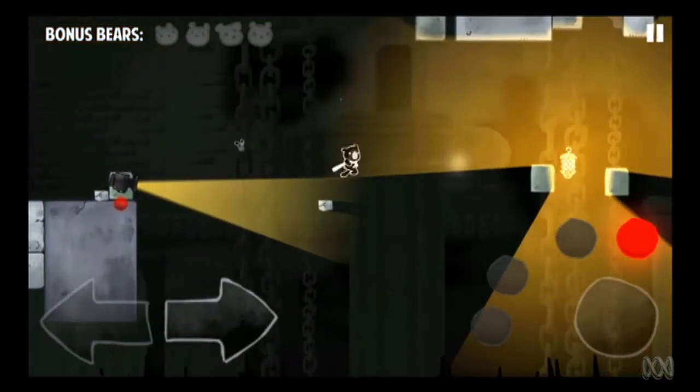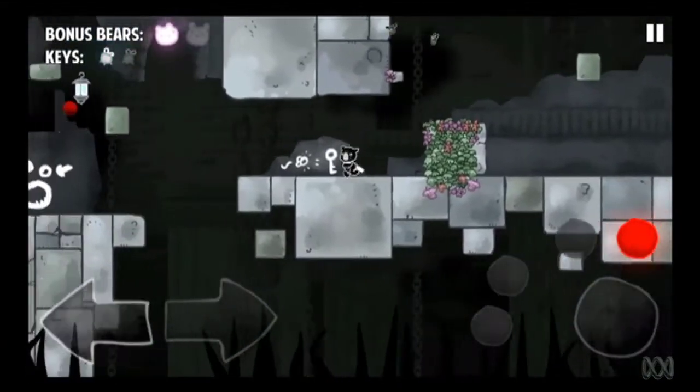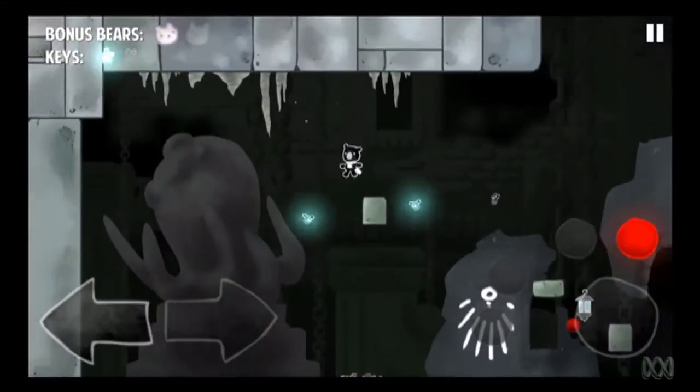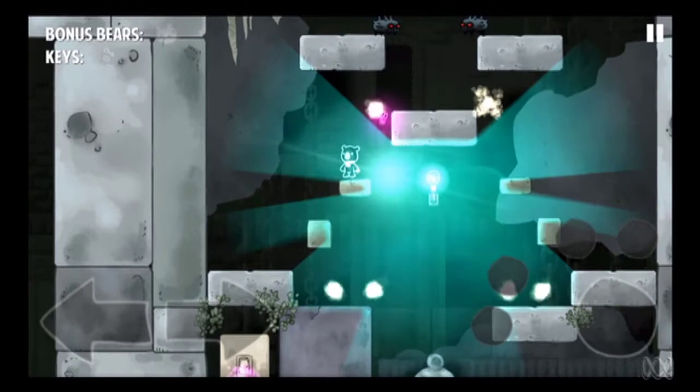But just as you get used to the light walking mechanic, the game ratchets up the puzzles. Often there's a bit of backtracking involved as you find a light switch and then use the beam to get the key that you need. You can even use light as a weapon to vaporise your enemies in some stages.